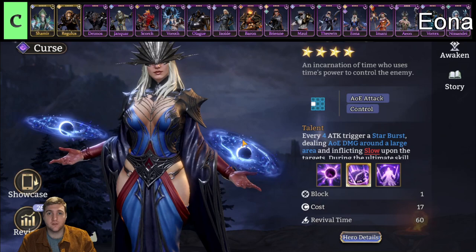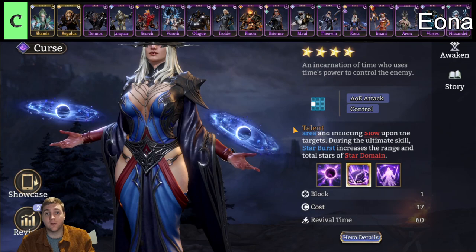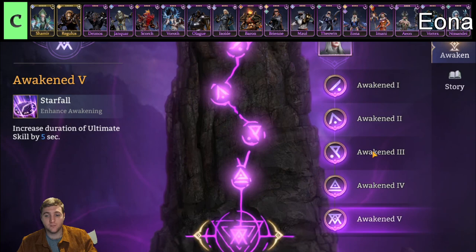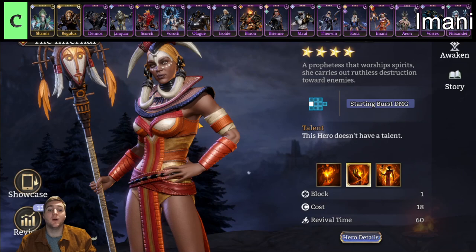Iona is a mage belonging to the Watcher and Curse factions. She has a fairly standard attack range, huge uptime on her attack speed boost, does lots of AOE damage, and has some slows as well. She is one of the best epic mages in the game and will help you a lot in Gear Raid 1 especially — one of the best AOE mages in the game amongst the epic tier. All three of her awakening milestones at 1, 3, and 5 are pretty strong.